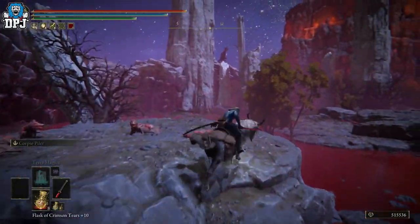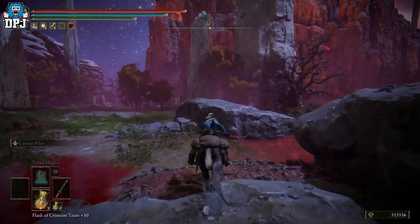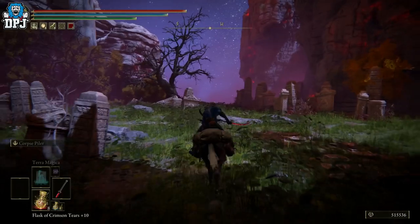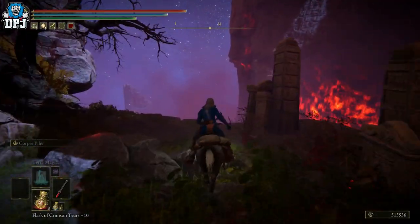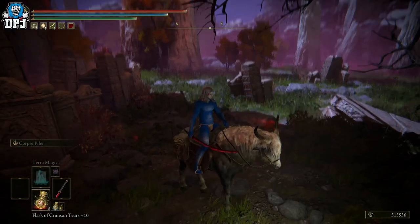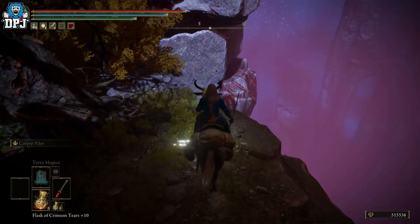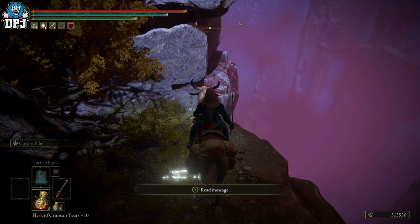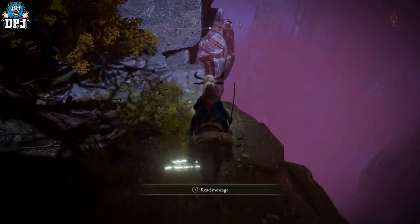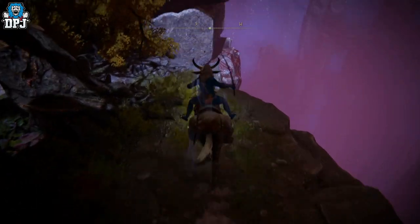If you're not sure how to get to this area, there are two methods — I'll link a video in the description. You need to complete the Varre questline and get the Pureblood Knight's Medal, which you use from the inventory, or you can travel up into the snow mountains. Once you get to this spot, what they did is nerf the original jump — they've put an invisible wall there so you can't get across to that platform anymore.